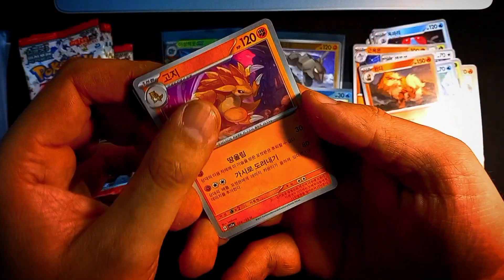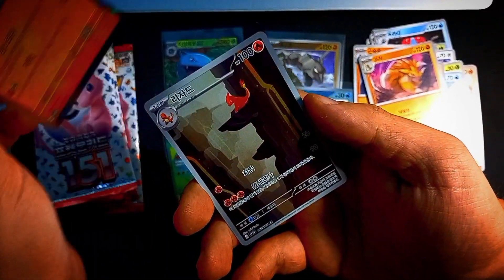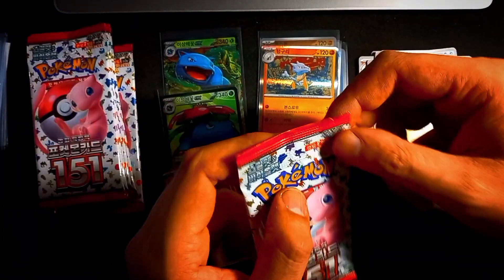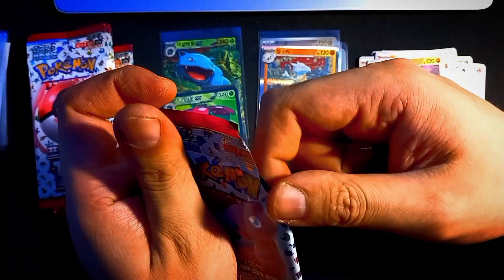There are different card types — just like any Pokemon card set, it includes standard Pokemon cards, trainer cards, and energy cards, in various rarities as well, including common, uncommon, rares, holo rares, and ultra rares.